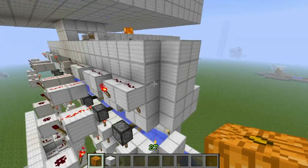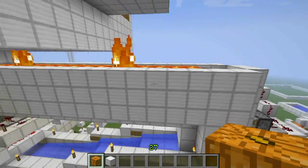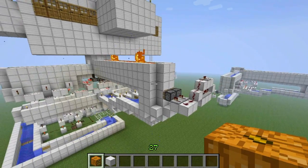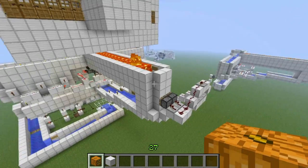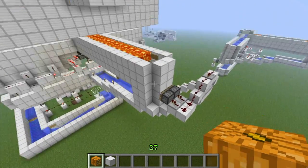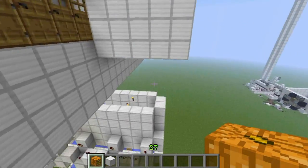Once they get going — see, he automatically gets weakened. That little flame is them; they go down. There we go — so we have two iron golems in there now.